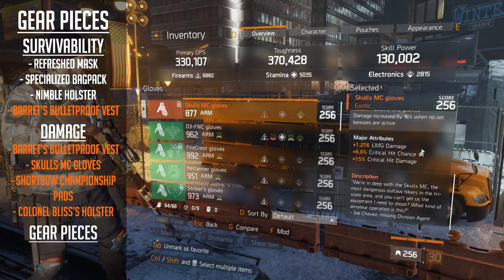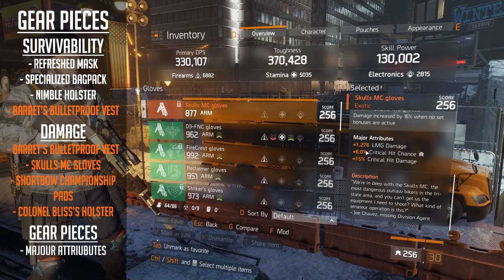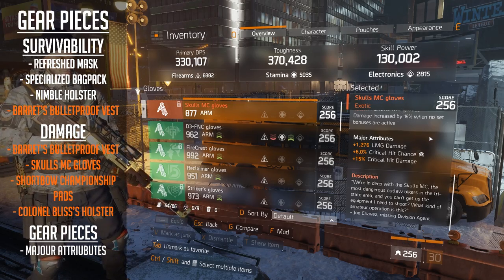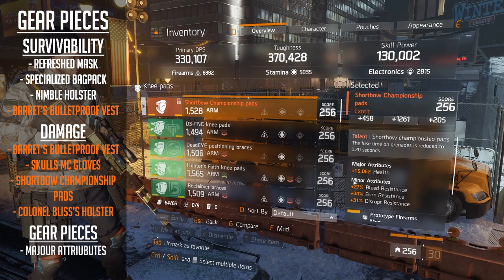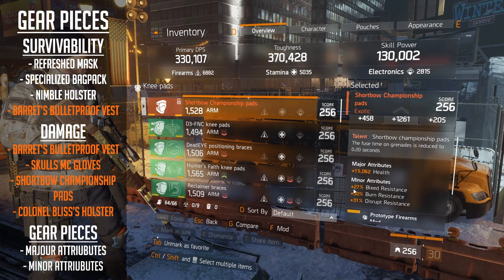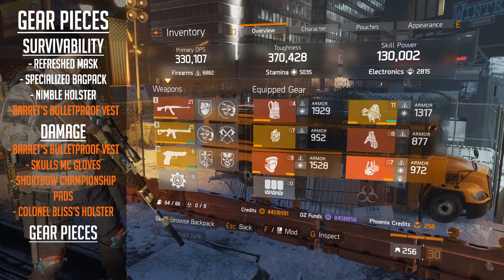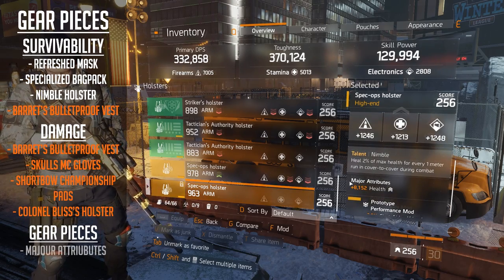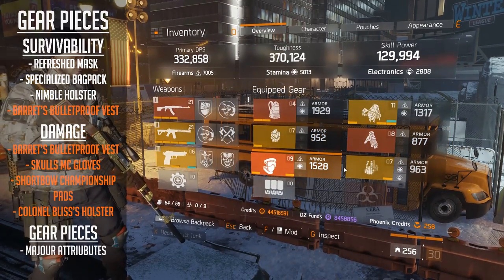The Skulls MC Gloves are straightforward - major attribute is critical hit chance and critical hit damage. I've also rolled for LMG damage since I'm using that weapon type. For the Shortbow knee pads, the major attribute is health again to replace armour, and the minor attributes are bleed resistance, burn resistance, and disrupt resistance - the three best you can have. Combined with the mask, I'm up to 34% burn resistance, which is really nice. For the holster, whichever you choose - Kernel Bliss or Nimble - both are rolled for health.